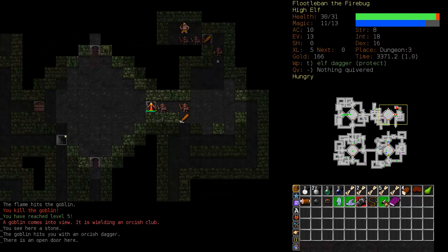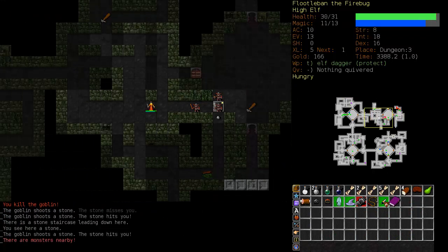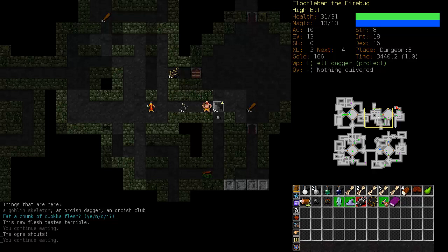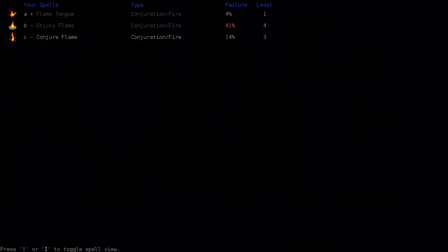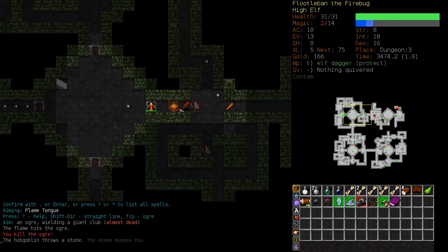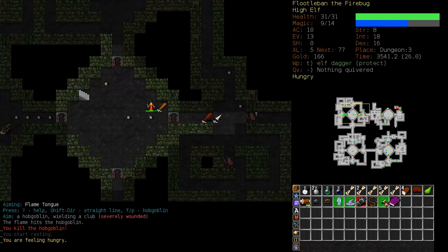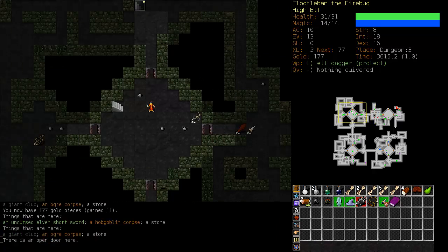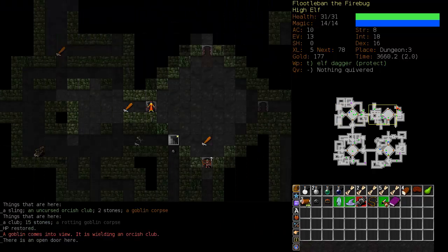We're going to run and try to find some stairs up. I'm not too worried about the hobgoblins — it's the ogre at the end of them. Ogres are a little difficult to take out at this point. Let's try conjuring a flame to block the corridor. That is our utility spell — Conjure Flame. I did not want to be adjacent to the ogre and use Sticky Flame since he could do potential 31 damage. Sticky Flame is at 28%; let's continue to explore this level, finish it off, and then go take out Crazy Yiuf.